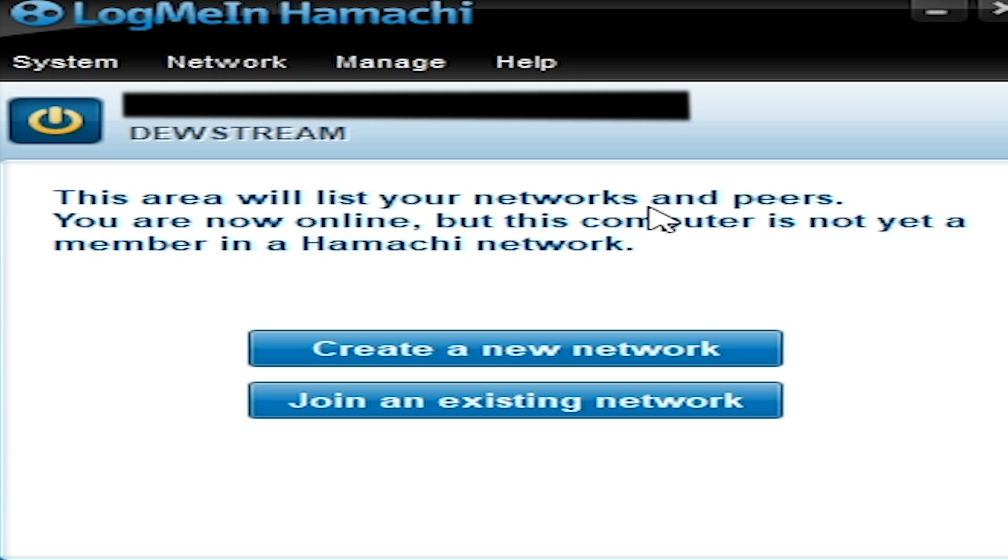So the host — you want the host to create a network on Hamachi, so they'll click 'Create New Network'. They'll choose a network ID, and you joining your friend will click 'Join an Existing Network'.